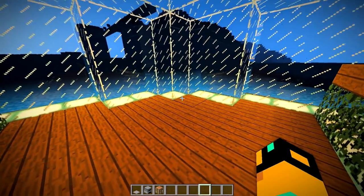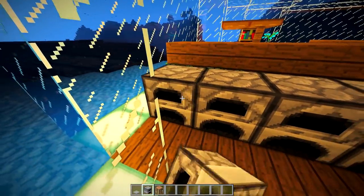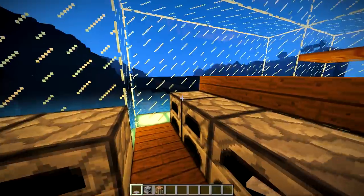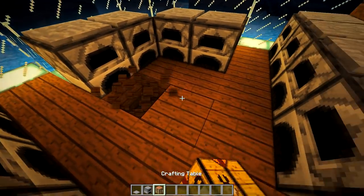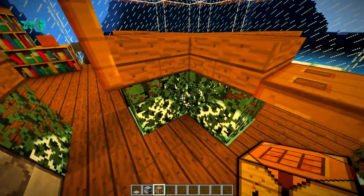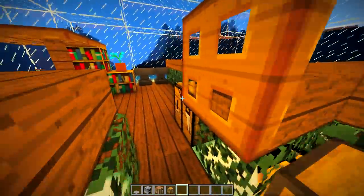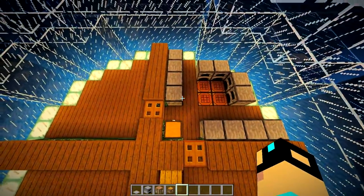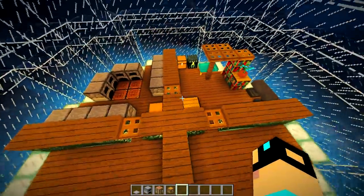This room over here is going to be our furnace room. Go ahead and place four furnaces right there, four furnaces there, two right there, and two right there. It's completely optional, but it's aesthetically pleasing if you place some stone pressure plates on top — it gives it that old alpha look. Then right here, place down four crafting tables, just in case you need them. That's the furnace smelting area. If you want to put a chest here for temporary storage, you can.